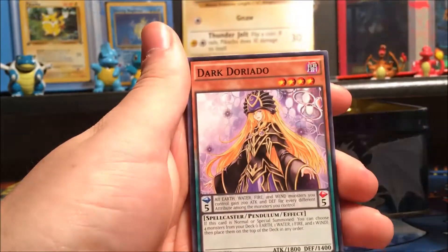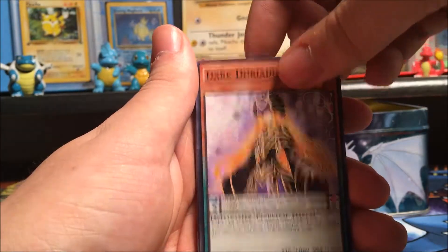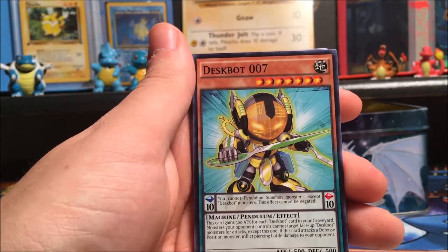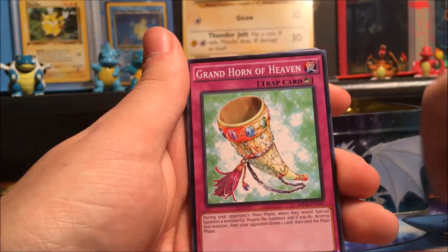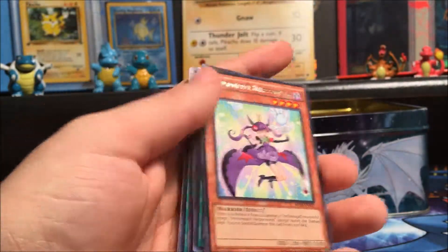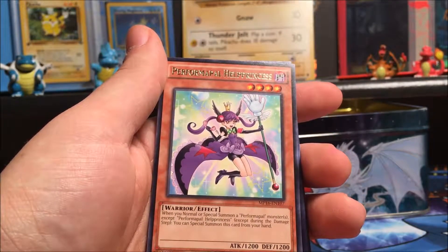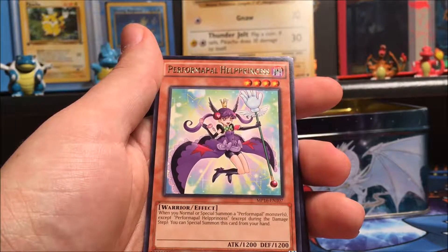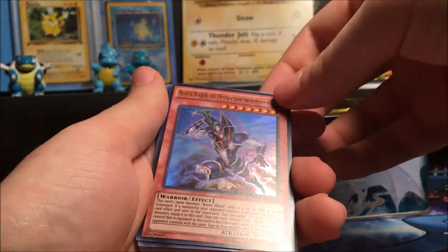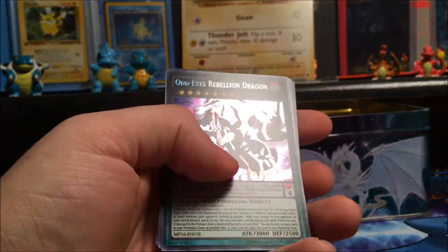Okay so we got: Shuffle Reborn, Dark... I don't know how to pronounce that — Dorado? Super Heavy Samurai General Jade. Deskbot 007. Pendulum Rising. Grand Horn of Heaven — is this the regular rare? Yeah okay. So if that's the regular rare then there was a card trick, I guess. Performapal... Buster Blade of the Destruction Sword Master. Oh it is — it's an ultra! Odd-Eyes Rebellion Dragon — is that a secret? Yeah, that's something else.